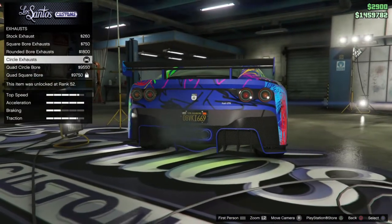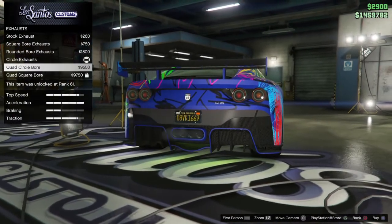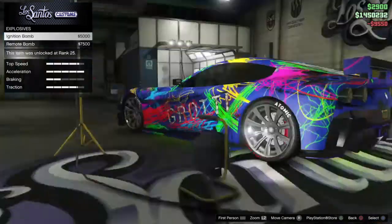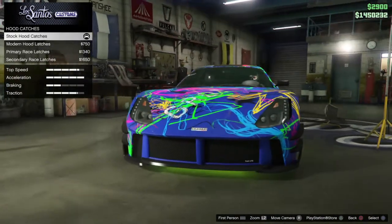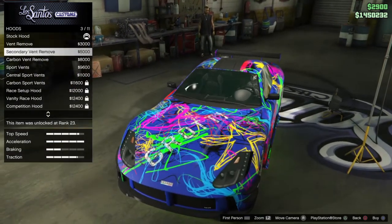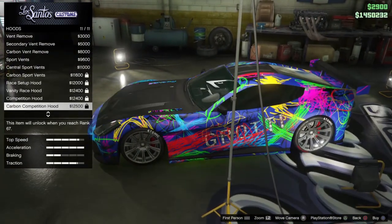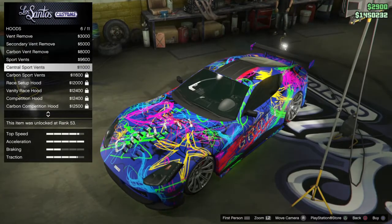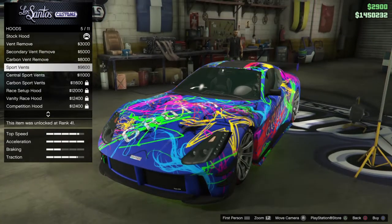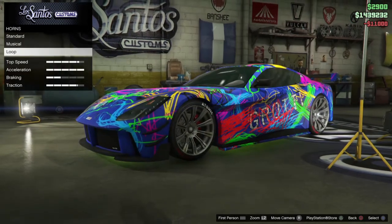Exhaust pipes — I have the circles exhaust. This is just a bit much, I'm not gonna lie, but we're going to go with this one — quad circle bore. Hood — nothing on the hood itself, but this actually looks pretty good. None of these do anything, it's purely cosmetic. I have the stock hood on it, but it wouldn't hurt to change it up a little bit — we're going to go with that one. The horn — my classic horn is Liberty City.